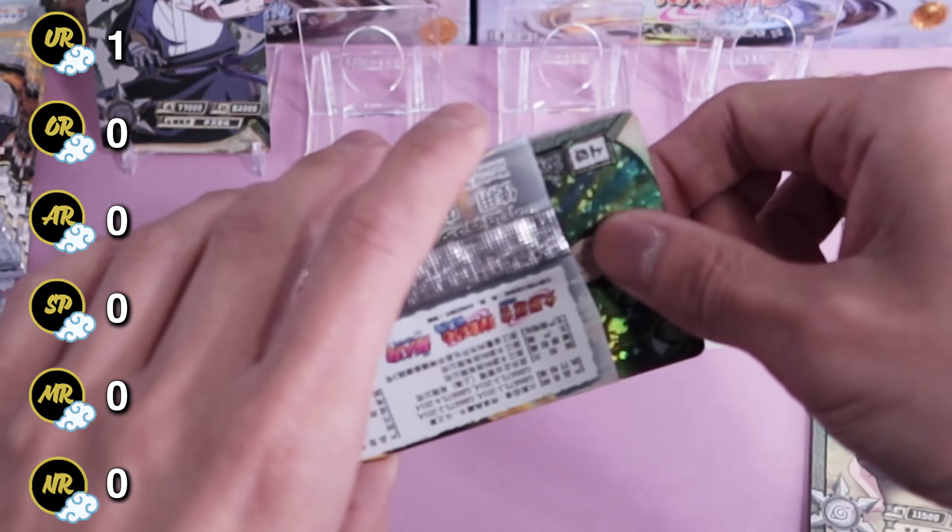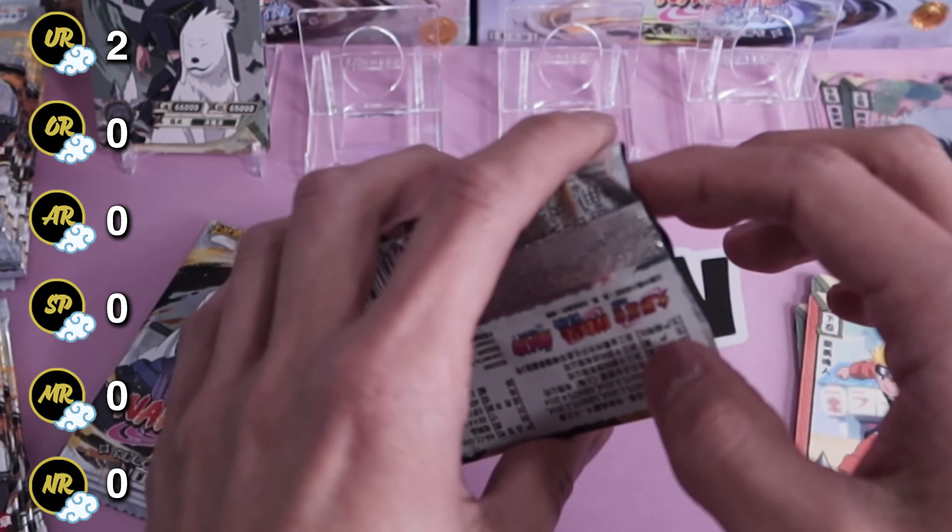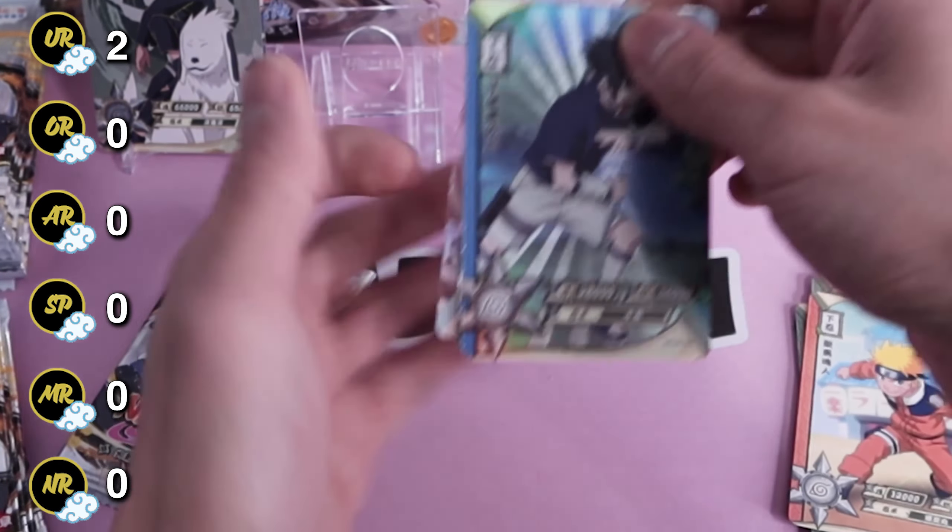Next pack: for our TR we get Kakashi, Gai Sensei, Kakashi, Naruto, and a UR Kiba and Akamaru! Two URs in a row — pretty nice, that's a good start so far. Let's see what else we can pull.